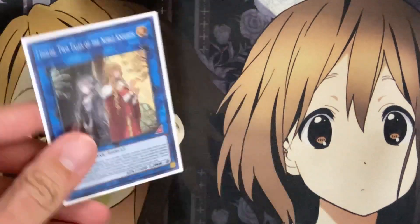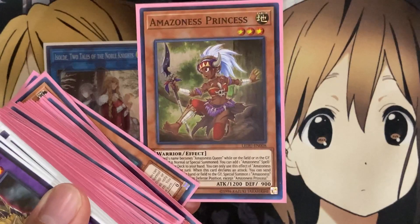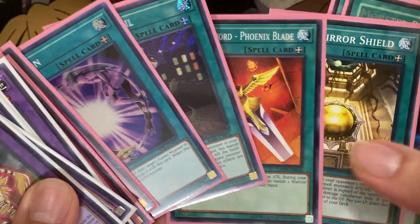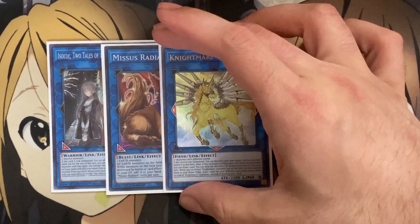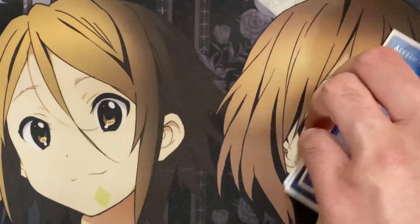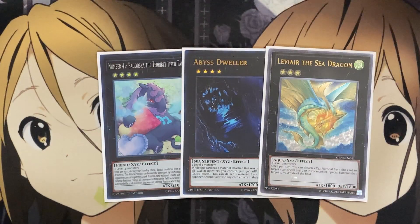For the Link Monsters, I run one Amazonas Amazoness — it's a sold-to Tales of the Noble Knights to work with the equip spells. Most of the time I use it to search out Amazonas Princess, since you still get the search off the Special Summon and she's only level three, so the four equip spells cover that. If you wanted to run Amazonas Heirloom, you could swap out Moon Mirror Shield for the Heirloom slot. I also run one Mrs. Radiant because Amazonas are Earth Attribute Monsters, one Nightmare Unicorn, and one Access Code Talker as the Link 4 boss monster. For Xyz Monsters, I run one Baguska, one Abyss Dweller, and one Leviair the Sea Dragon to finish out the Extra Deck with generic Xyz options.